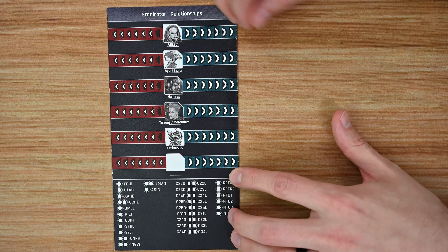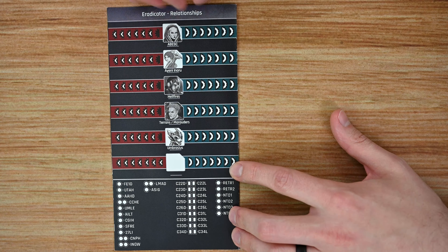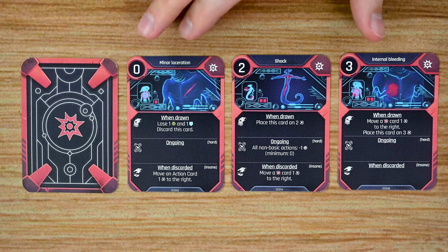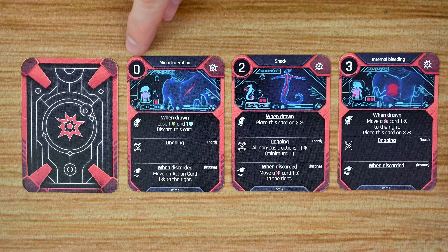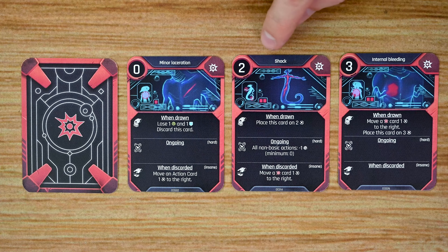On the back side of the dossier is the relationships section — this tracks that character's relationships with other characters. Different actions, choices, and decisions you make throughout the campaign will improve or negatively affect those relationships, potentially creating all kinds of interesting interactions with team members. Throughout the game players will also take wounds, represented by the wounds deck — when a player takes a wound they draw from this deck, which has a number of different effects.